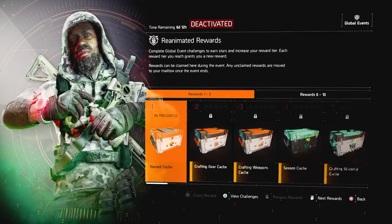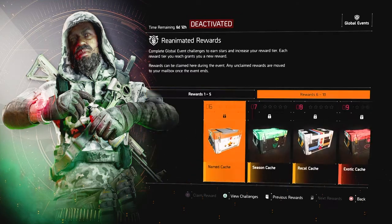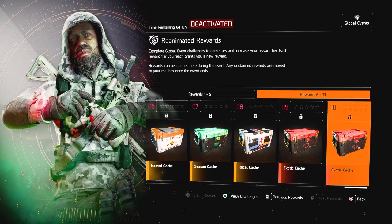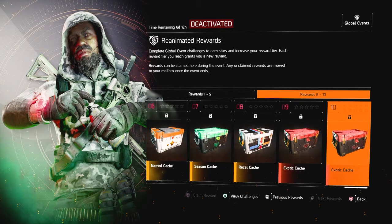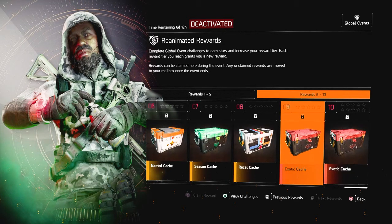Let's look at the rewards. Usually at the end of this you would get a backpack trophy, but since this is the second time they're running it, they decided to give you two exotic caches instead. That's a great way to get two exotic caches, especially for new players and people trying to finish up their exotic cache set.